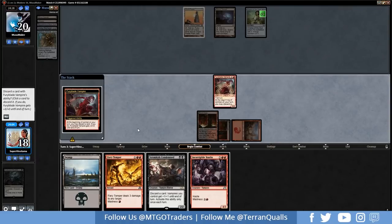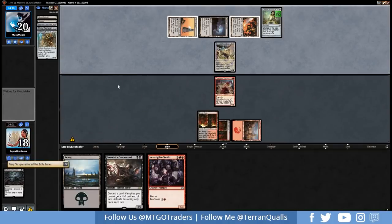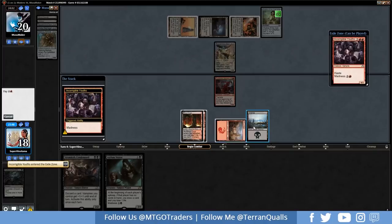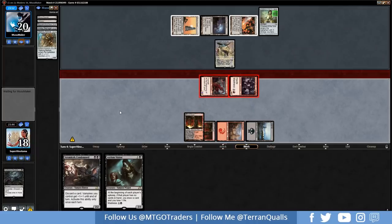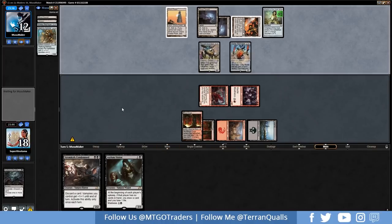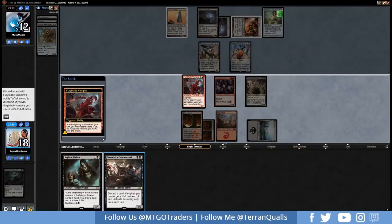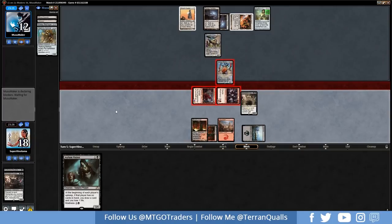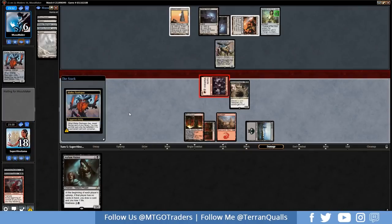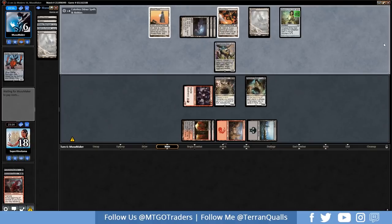Let's go Furyblade Vampire — taking advantage of this misplay. Want to save Fiery Temper for something else. They grabbed the Fiery Temper from hand instead of the Condemned — seems fine. Let's get rid of it and get an Incorrigible Youths in, getting in for 8 points of damage. Down to 12. Another Eldrazi Temple, going for a Matter Reshaper. Let's go with a Condemned here — could go Asylum Visitor, but we want to get both triggers off with the Adept and Condemned. Getting in for 8. Main Phase 2, we play Asylum Visitor and pass turn.